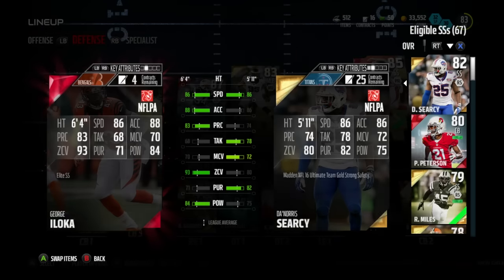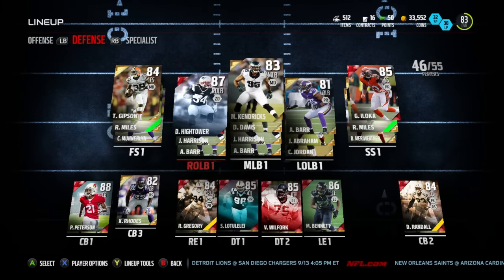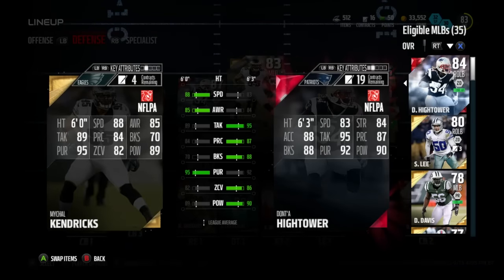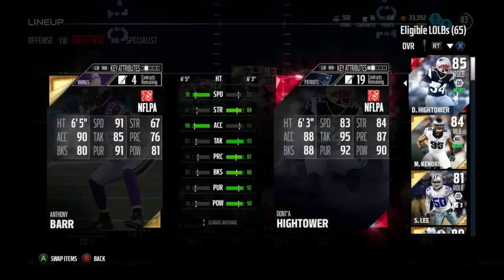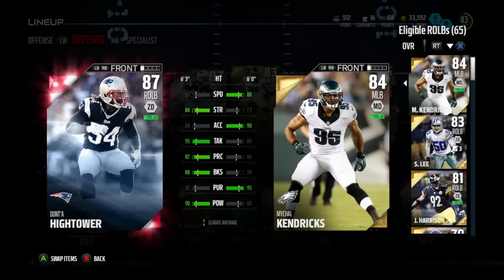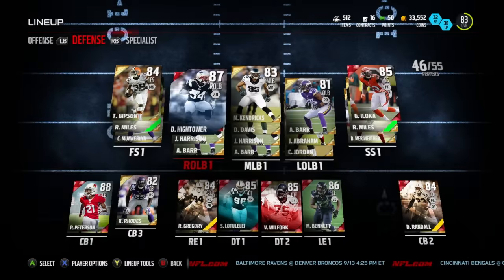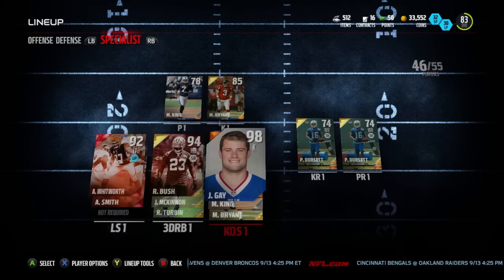I got George Iloka for free — can't sell him but I don't want to. He has great stats all around, probably one of the best safeties in the game and doesn't go for a lot. My linebacking core — I'm not going to change a single thing. Michael Kendricks: 15k, 88 speed, 89 hit power. Anthony Barr: 6'5", 91 speed — all you need to say. And Dante Hightower, who I got from an all-pro pack from journey solos; he's just better all around than Sean Lee. Specialists don't really matter — I have Philip Dorsett at 96 speed and Marquette King who I got from a pack.